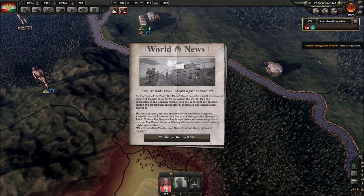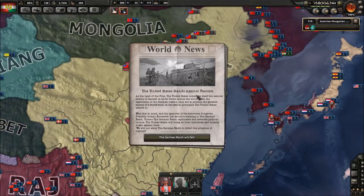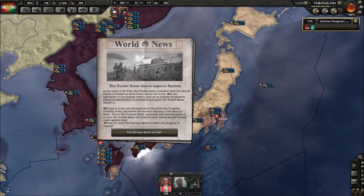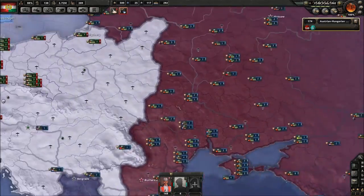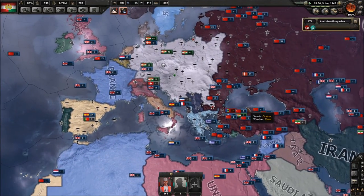The United States stands against fascism — what? As the land of the free, the United States considers itself the natural enemy of fascism. With the aggression of the German regime, Franklin Delano Roosevelt has issued a warning: unless the German Reich capitulates, the US will bring all industrial and military might against them. The German Reich will fall — it already fell! FDR, you're a little bit late. The German problem has ended, dude. World War 2 in Europe is over.